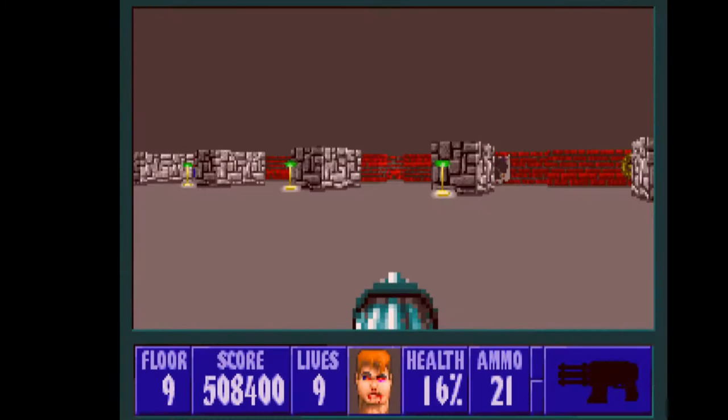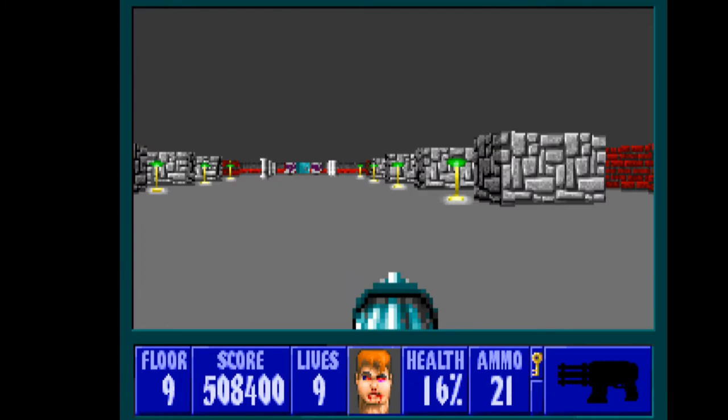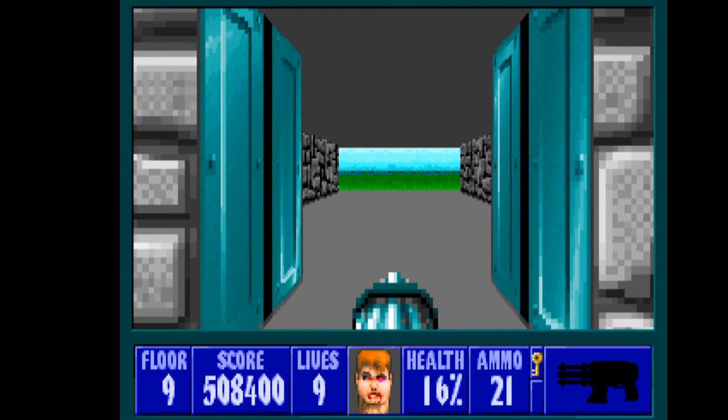We killed him! I skipped through the animation, sorry guys - I thought I was gonna die. When he dies, he drops a golden key which allows us to escape the castle. We don't really need to stack up on health or ammo because it's gonna go back to zero when we start the next episode.